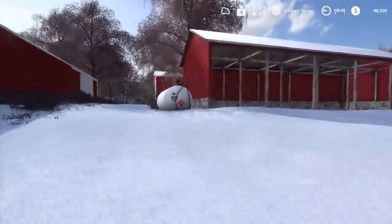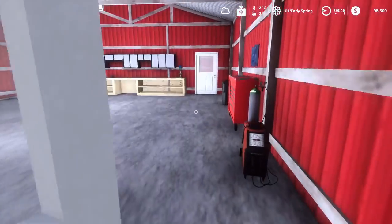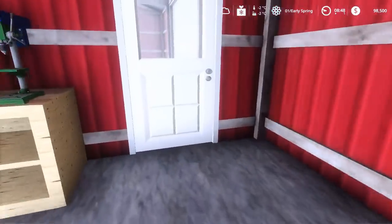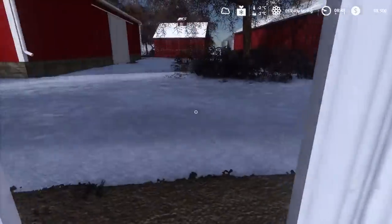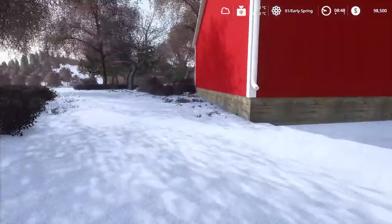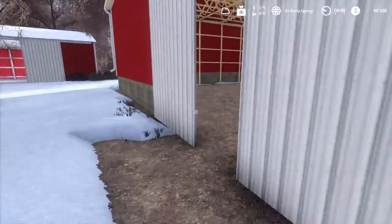You've got a fuel buy point, some storage, another storage shed with a little workshop, and another storage shed. There's a cold storage here as well. That covers the tie stall farm — we're moving on to the beef farm.